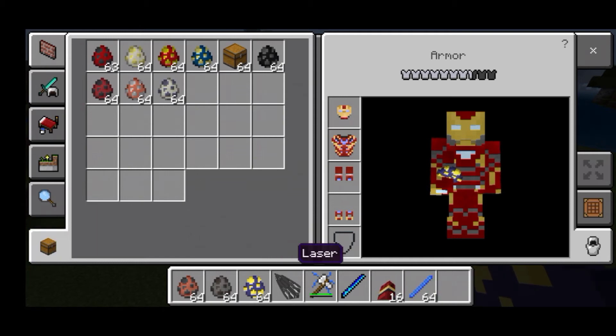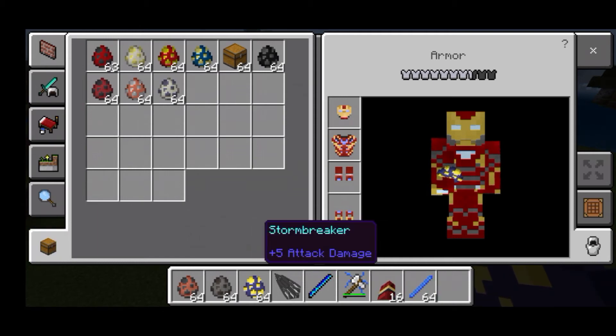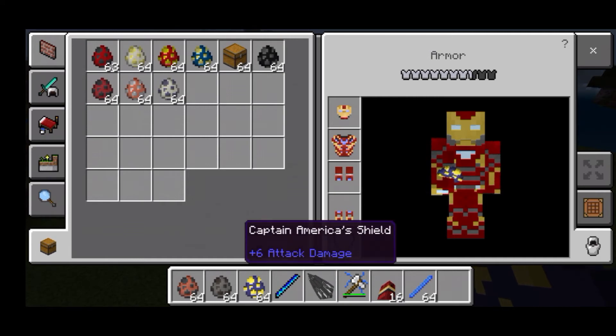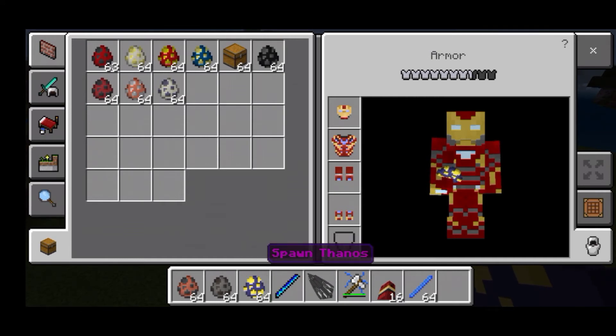First of all, you can see the web shooter, laser, and Black Widow weapon. If you want to be an average player, you have opened the video. Iron Man — I am going to show you how to use it. You can see many things. Captain America's shield and Thanos can be spawned. This is normal.